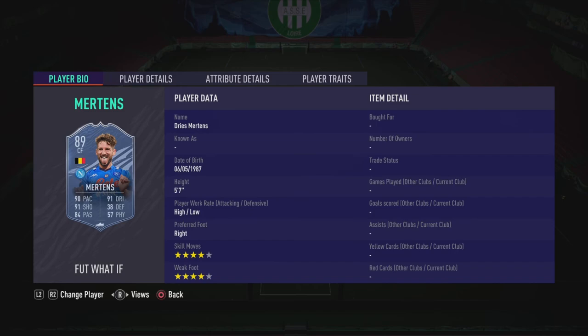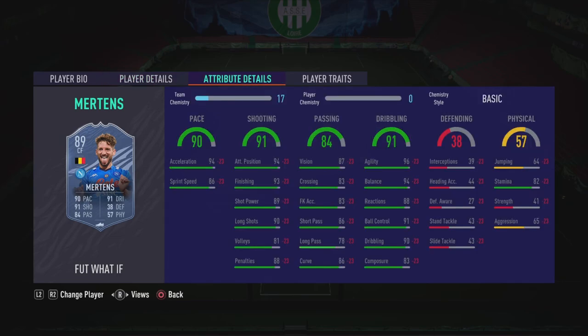Next up is the best card in this promo — Dries Mertens. 4-star, 4-star. Insane pace, insane shooting, insane dribbling, and great passing. Can last a full match — just an insane card. You can play him as a striker, CAM, or even on the wing. When he gets his upgrade he's going to be one of the best CAMs. I'd say he's worth a million. Compared to Morales at 1.3 mil, he's a lot more worth it. Maybe still wait for his price to drop a bit more, but still a great card at a decent price.